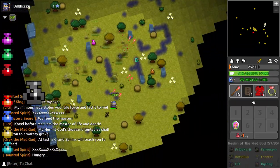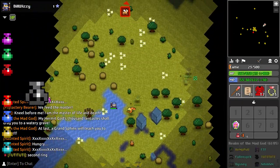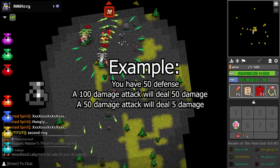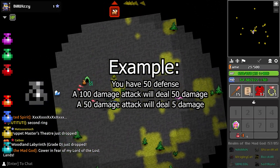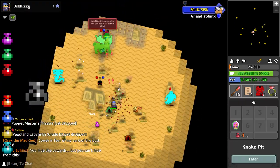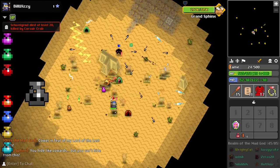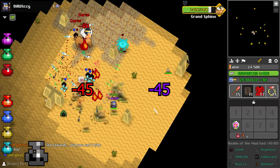The Defense stat is responsible for decreasing the amount of damage you take by one for each one point of defense you have, but it caps at 90% of the total damage of the attack. One thing to note regarding the Defense stat is that certain attacks can pierce armor, meaning that they ignore your character's defense. This is indicated through the damage numbers being purple instead of red.